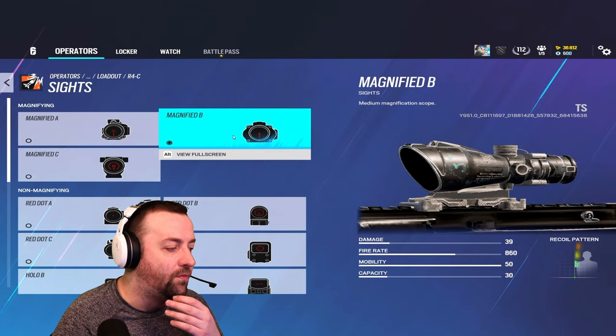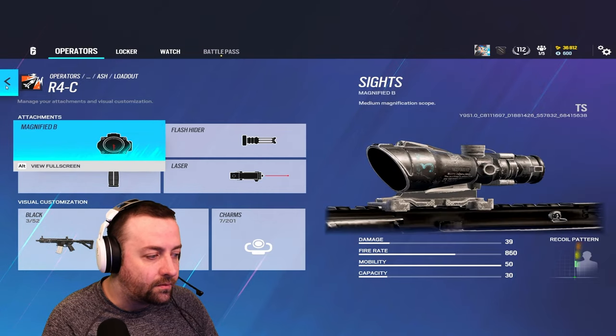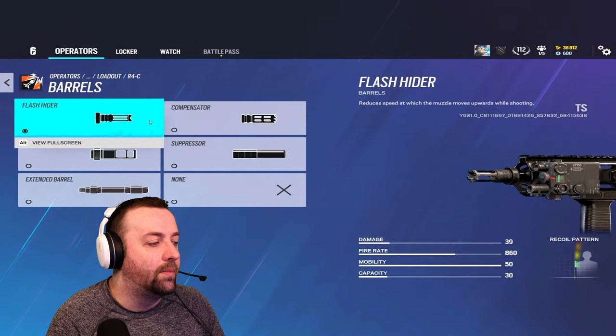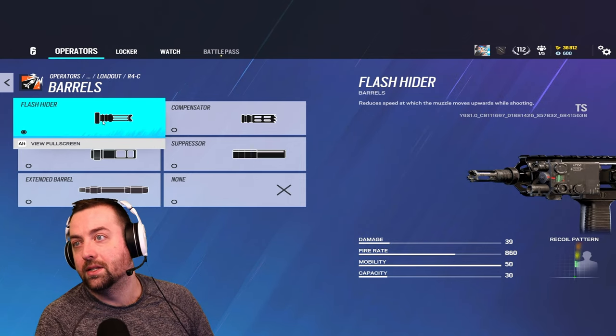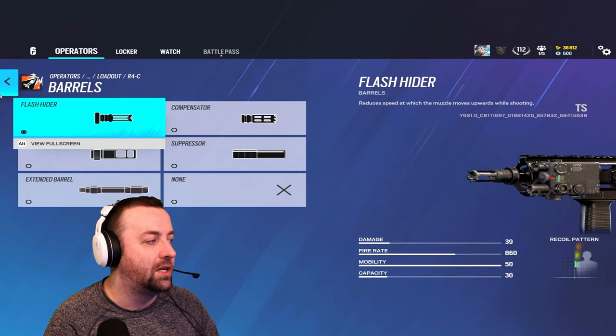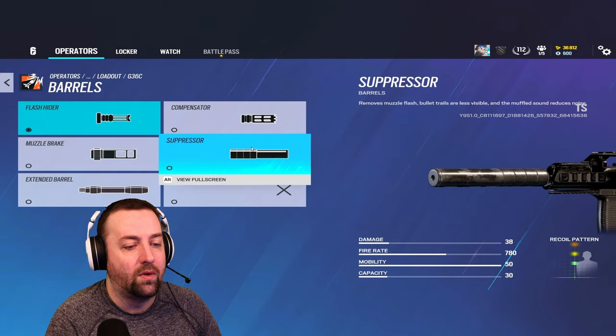You can run a 2.5x or a holographic — honestly either one's fine — vertical grip and all that fun stuff. On the R4-C I'd probably run a flash hider because it will get a little jumpy if you use anything else. On the G36C you could try a suppressor or extended barrel if you want to go that route.